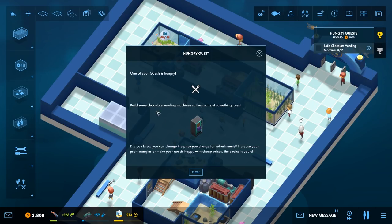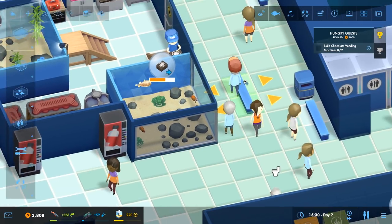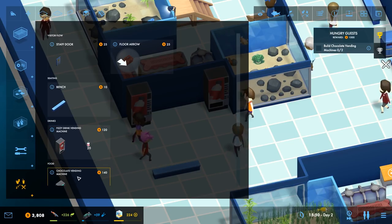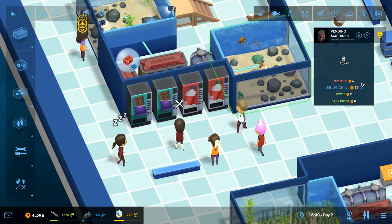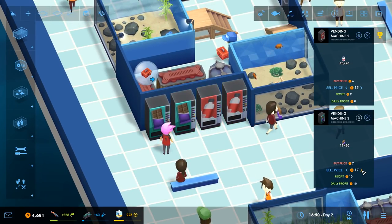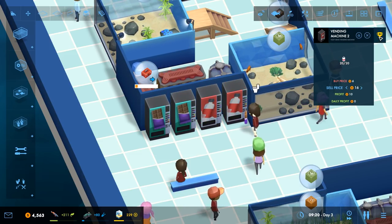One of our guests is hungry - we need to build some chocolate vending machines. The game tips us off that we can change the price we charge for refreshments to increase profit margins or make guests happy with cheap prices. We'll shift the bench over and place two chocolate vending machines. We can see how much money we've got and adjust the price slightly upward.